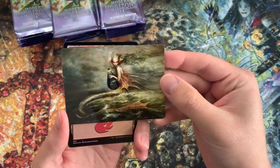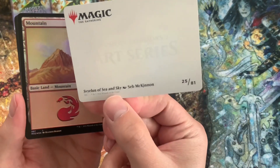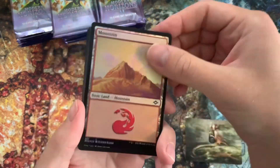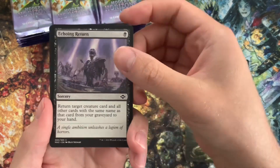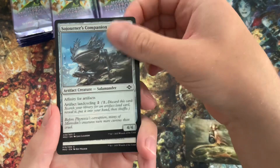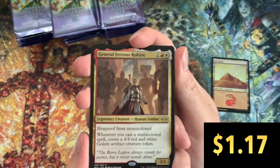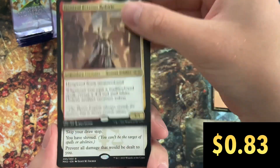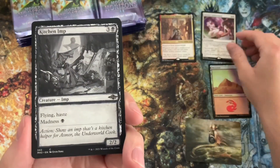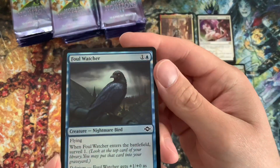The pulls here ended up being fantastic, so keep watching. Particularly if you like fetch lands, we're going to get some fetchies. Started off with a foil mountain. And here we go with our first rare — we've got a General Ferris Rockerick. And into a Solitary Confinement. It's not a fantastic first pack. Let's keep going and see what else we get here.